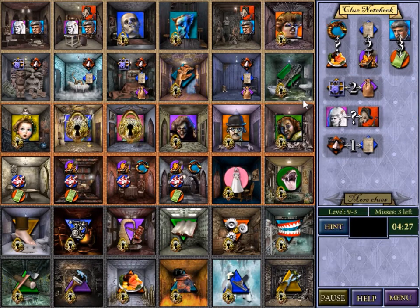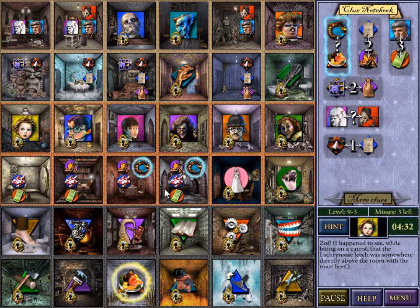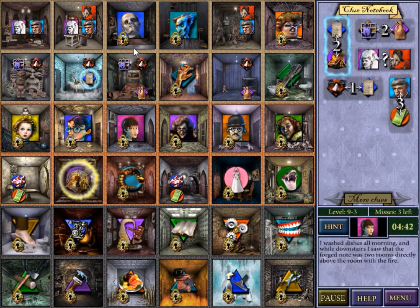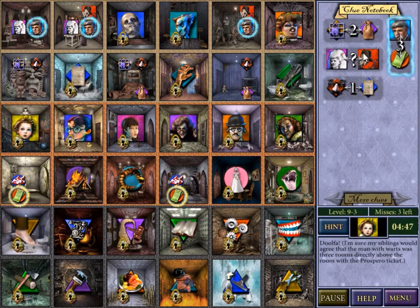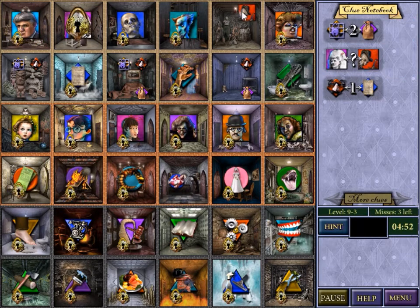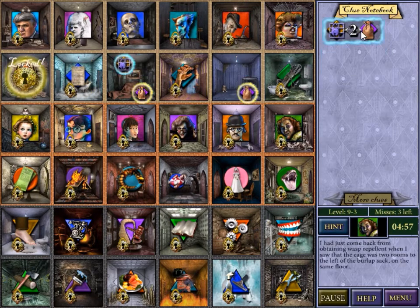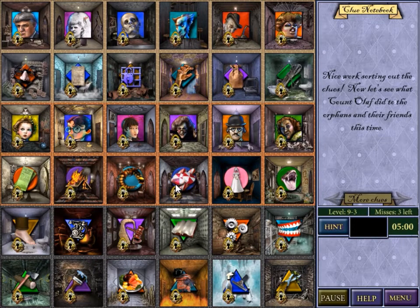So the dress is in the same column as that. Justice is the same thing as the food. Klaus is above the painting. Leeches are somewhere above the food. This is above the house fire. So this must be the fire. This film was above the ticket, so it's got to be here. Give me the rest of those. Got it. Perfect. No misses.